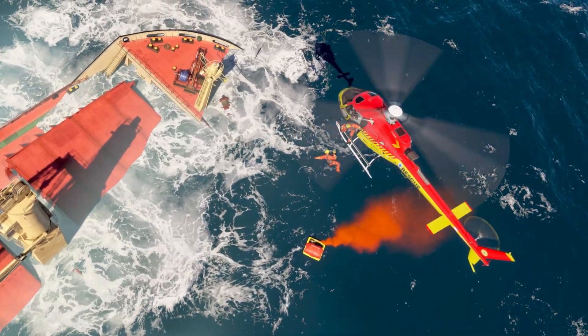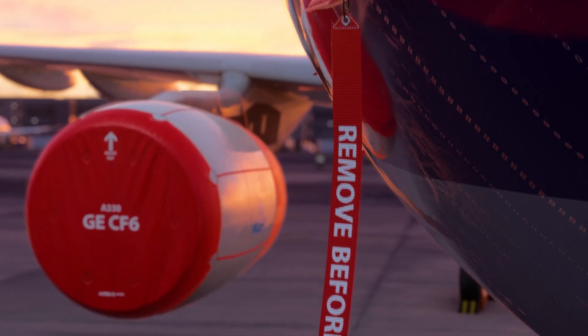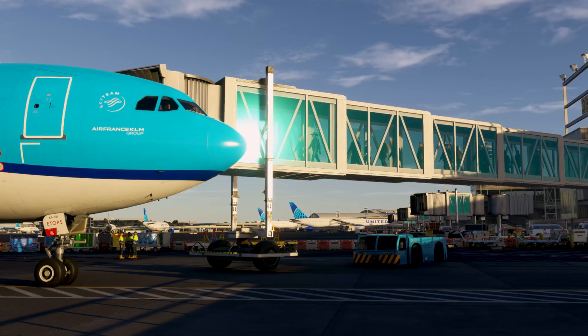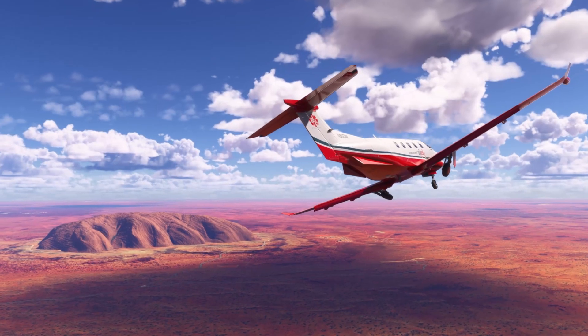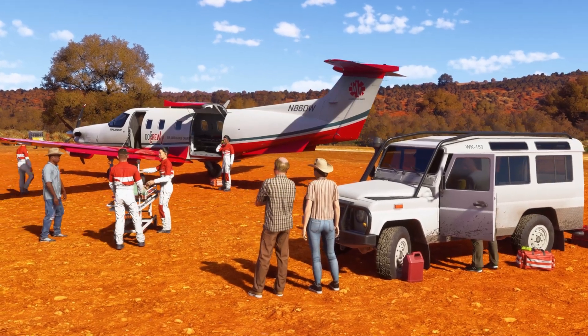At the end I'll show you how all of this comes together with a few flight tests, starting with the Bell 407 for precise control, pushing the system with the 737 under load, and wrapping up with a high speed run in the Super Hornet over the Alps. Let's get started.